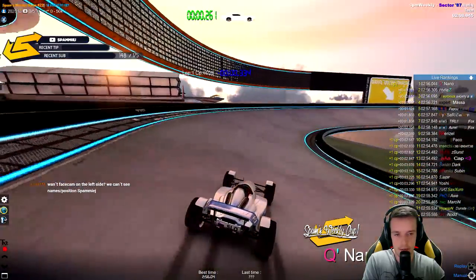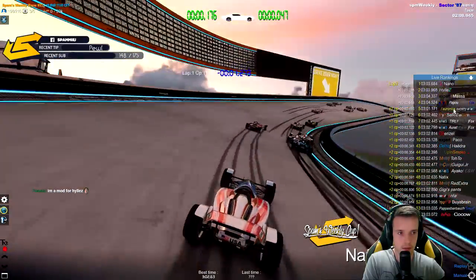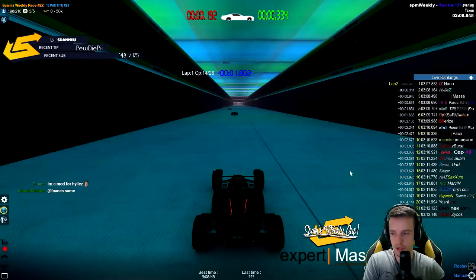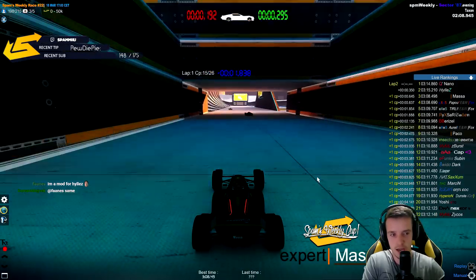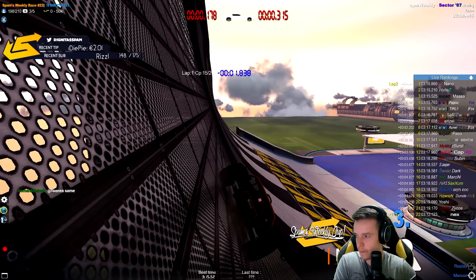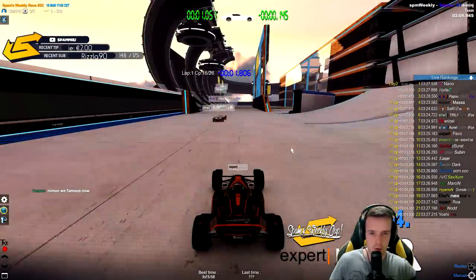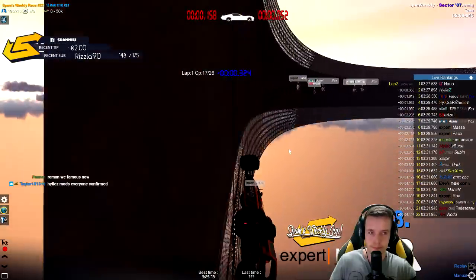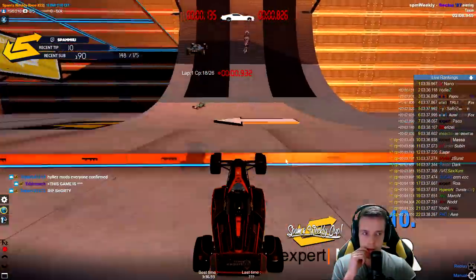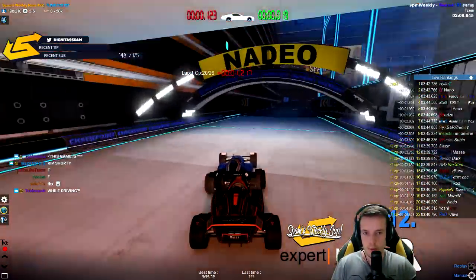Hillis clipped the wall a tiny bit and Nano is now the leader of the race. We had Shorty in fourth place but it looks like his game crashed — he just disappeared. That is very unfortunate. Following Masa now, he has made a mistake in the full speed section and drops down to about place nine. He is four seconds behind.